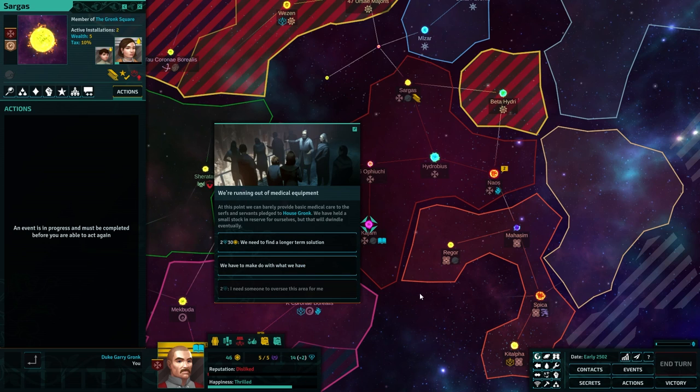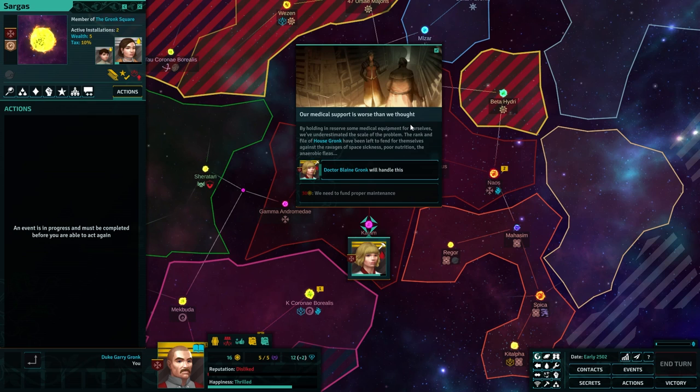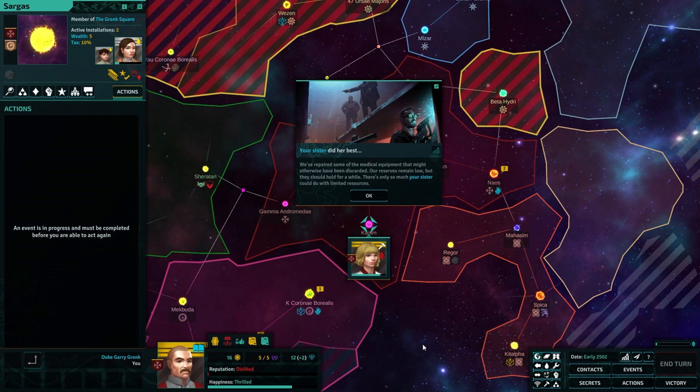We're running out of medical equipment — we can barely provide basic medical care to the serfs and servants pledged to House Gronk. We've held a small stock in reserve for ourselves, but that will dwindle. We need a longer-term solution. We've got the money — let's do it. Our medical support is worse than we thought. The rank and file of House Gronk have been left to fend for themselves against space sickness, poor nutrition, and anaerobic fleas. Dr. Blaine Gronk will handle this. Our reserves remain low but should hold for a while.